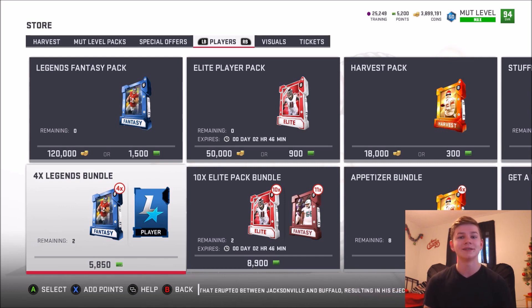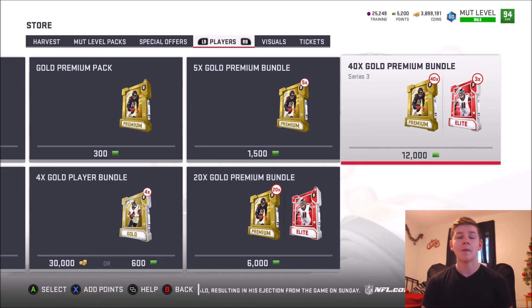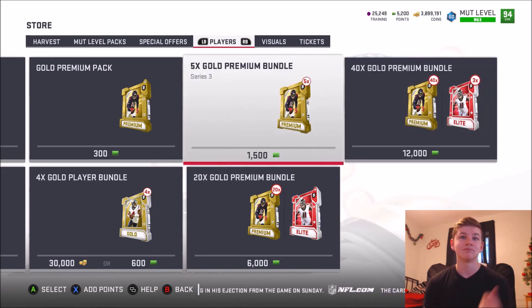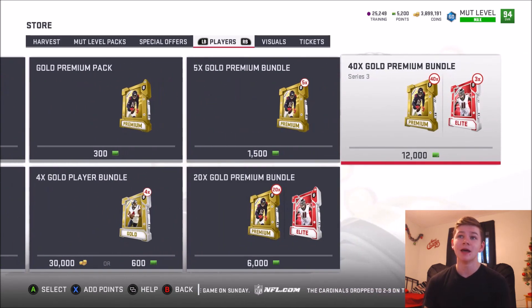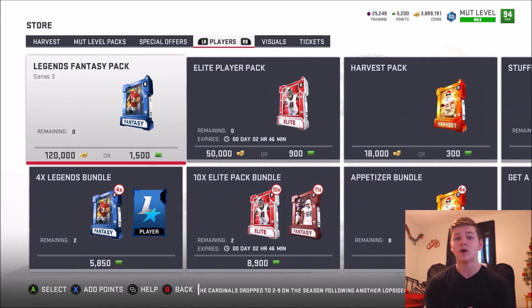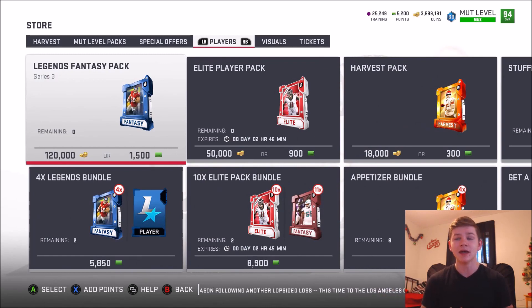In general, just give us some more limited time packs with coins. That's the number one thing I saw on Twitter people complaining about — that we didn't have any discounted coin packs. Like the 40x Gold Premium bundle made 3,000 points — make it like a 300,000 coin bundle, a little discounted, where you get 3 elites and the 40 gold premium packs. I'm sure some people would have bought that. They definitely should have implemented coin options into this, even if only with some specific bundles and none of the limited time ones like the Fire Fantasy or Team of the Week Boss. Just give us coins next year.